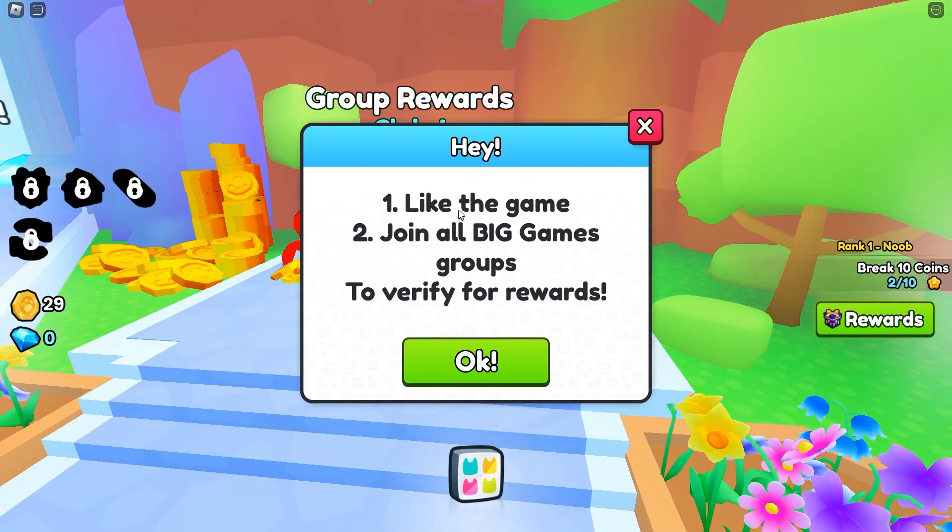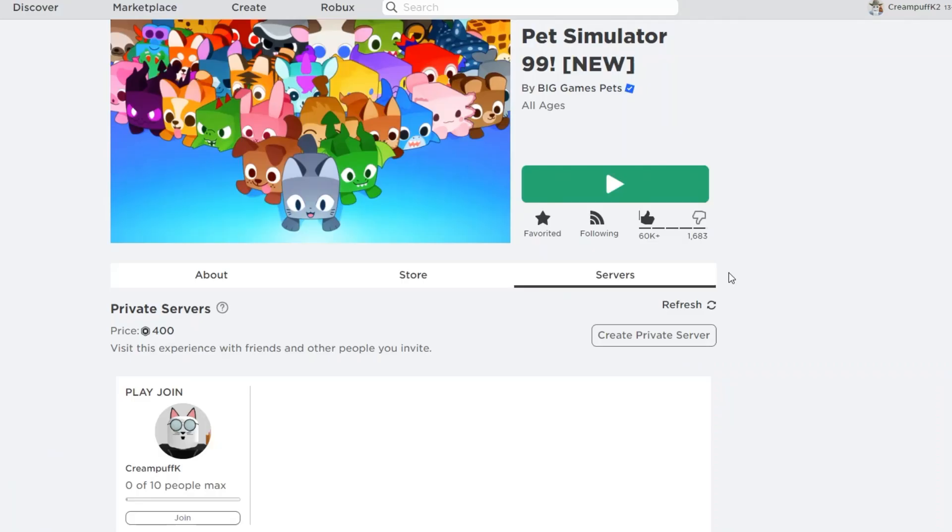So if we go ahead and go back to the game, let's verify — like the game, we did that, join all the groups. So what we're going to do now is go ahead and rejoin the game to see if we did all these steps.